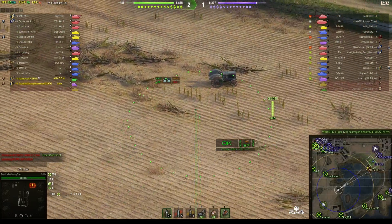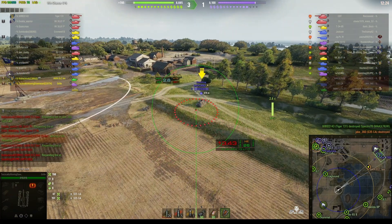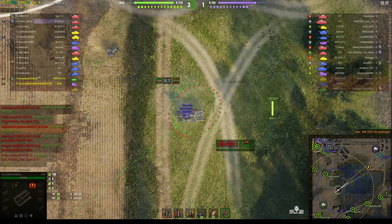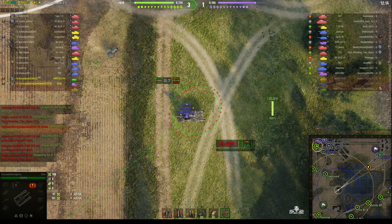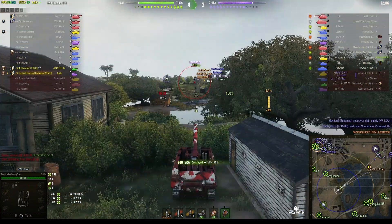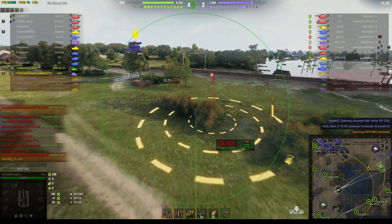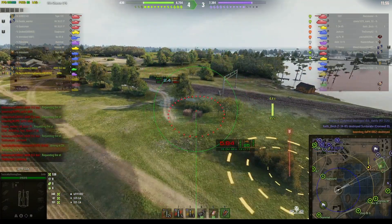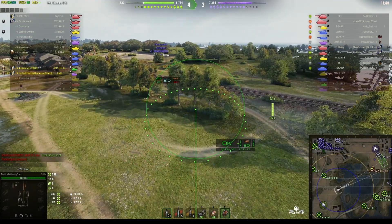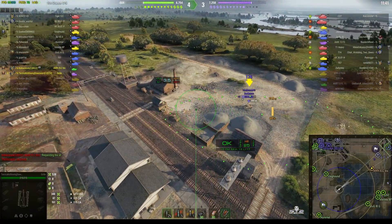We're trying to line up the shot as the guy retreats with only 47 hit points left - a near miss should take him out, and it does. We've also spotted an enemy Fifi arty sitting out in the open shooting at our teammates without a care in the world - he doesn't think about counter-battery. Rounds out, and that's a one-shot kill for 340 hit points. He could have hidden in the bushes - unfortunately he didn't and now he's out. That's a premium arty too.